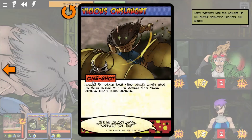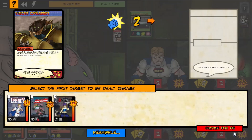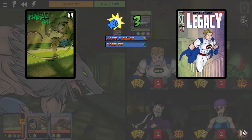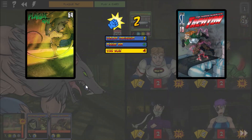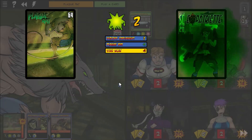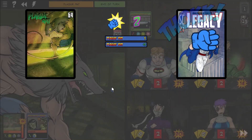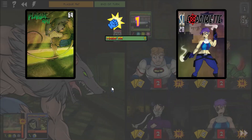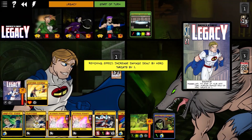Vicious Onslaught: Plague Rat deals each hero target other than the hero target with the lowest HP two melee damage and two toxic damage, and does not infect anyone. That's notable — not a lot of his cards do that. The Stun Bolt is affecting that. It's not that often you see Plague Rat doing a lot of damage and not infecting a hero, and given that we have that ongoing on the board, I'm happy to see that.